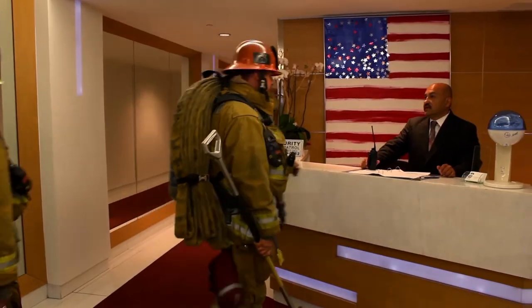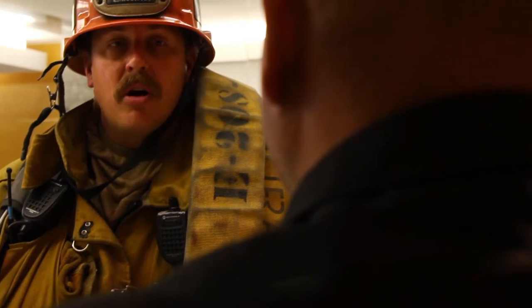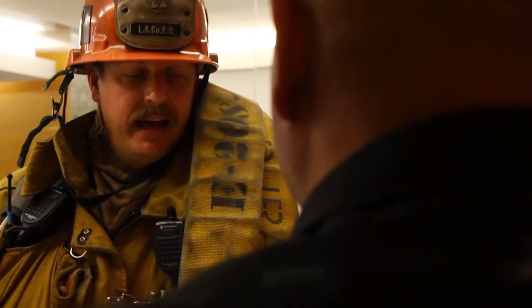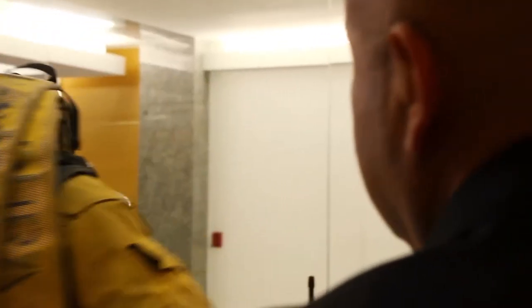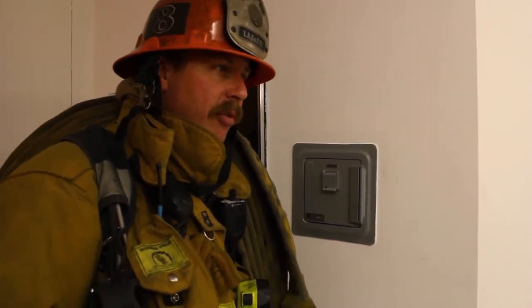What do you guys have? We have fire alarms on the 6th, 7th, and 8th floor, and people on the 9th and 10th floor. Okay, let's start evacuating the entire building. Use the east stairwell for evacuation and stay right here. Lobby control is going to come talk to you. I got the panel saying we got smoke alarms on the 6th, 7th, and 8th floor.